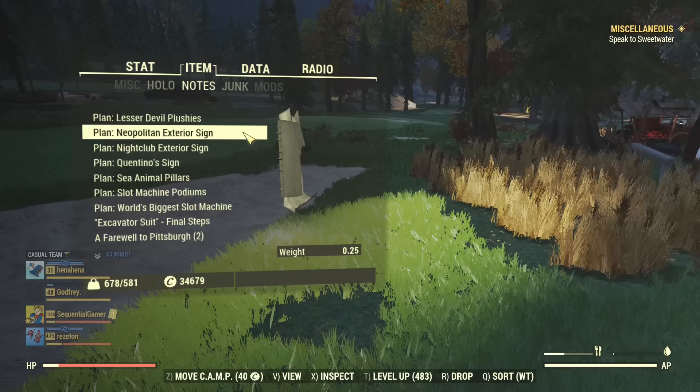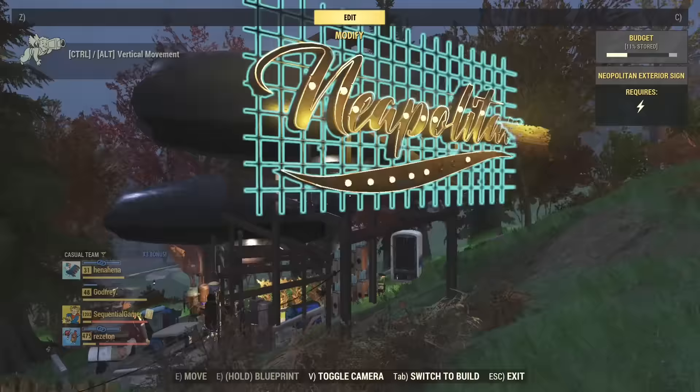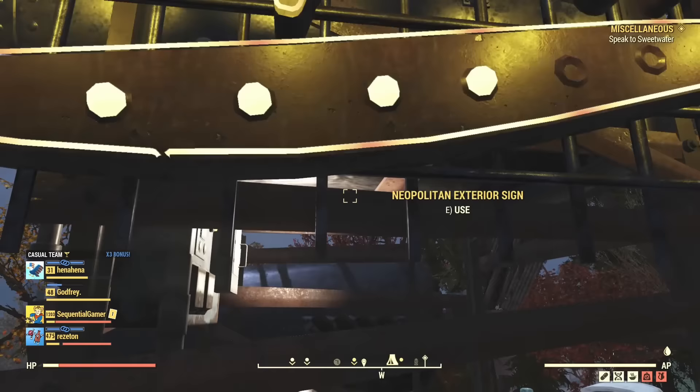And here's the sign for the Neapolitan Casino. The sign is under wall decor and it's pretty hefty - you're gonna have to attach it to something. But once it's on, it's a nice bright sign so you can attract the gamblers to your casino.